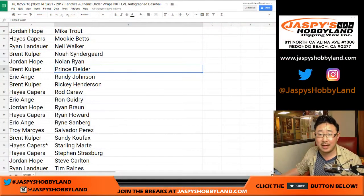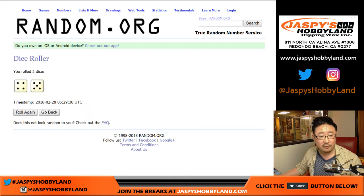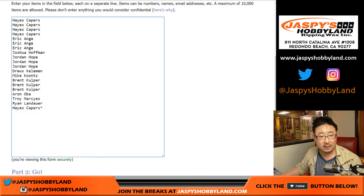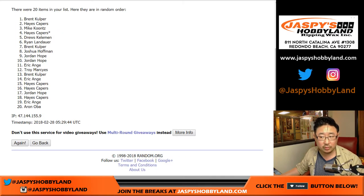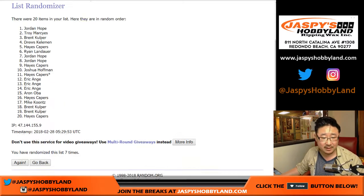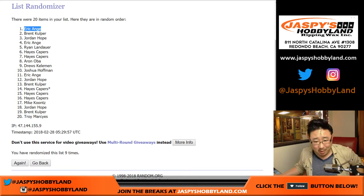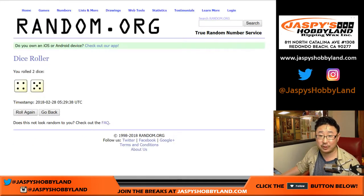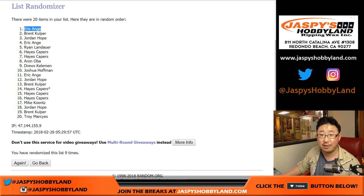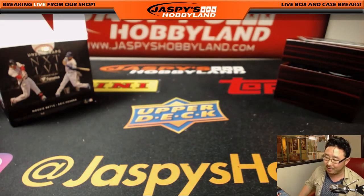Now let's see who gets a March Madness spot. Here are the original 20 names. Let's randomize that list four to five, nine times — name on top will get it. After nine times, it's Eric again. I think you have two or three spots in the promo already, Eric — congrats. Your name is on top; you are in the March Madness promo. All the details are at JazzBeatsHobbyland.com if you want to get in there and win big prizes.